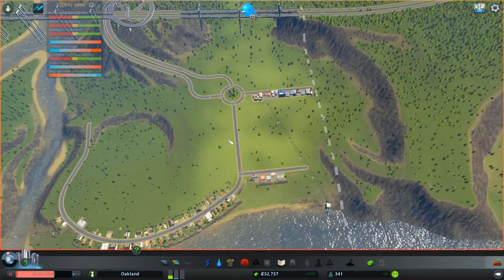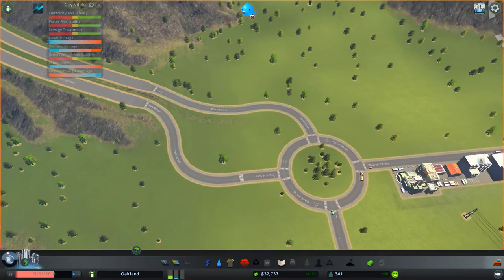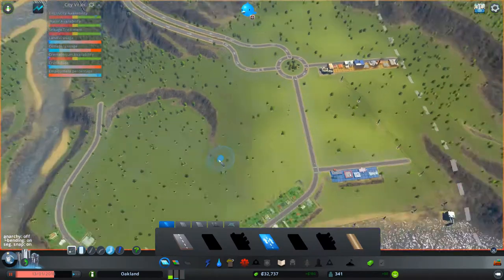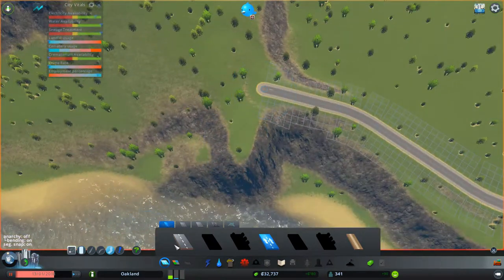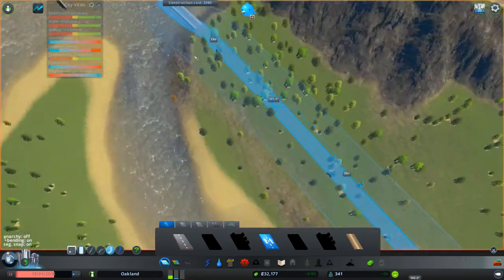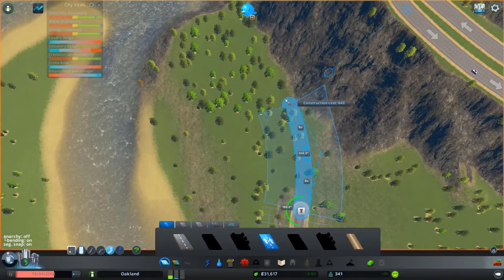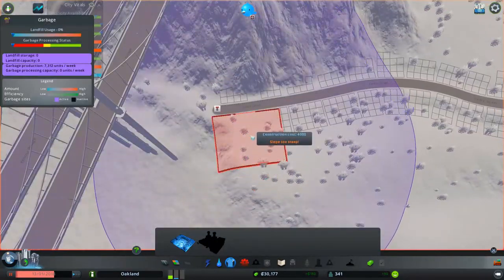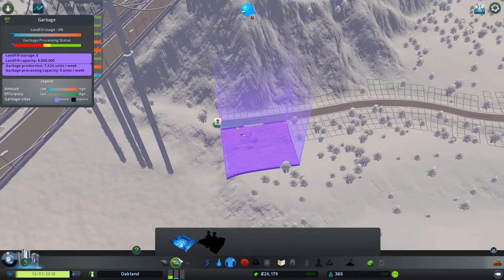I don't want to put the landfill in all this area. I want to expand my industry this way, but I have a road here. I'm going to make this a side street, put the landfill back here — preferably as far away, as close as I can get to the cliff. So here's our landfill, and that'll be for garbage.